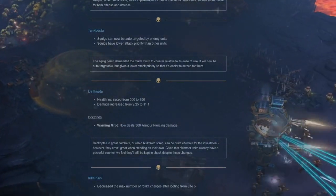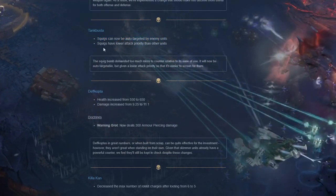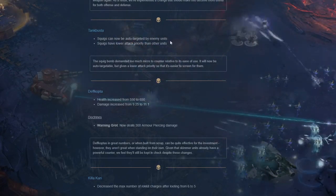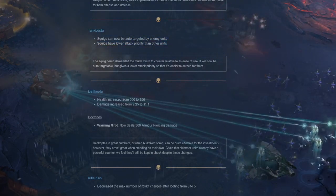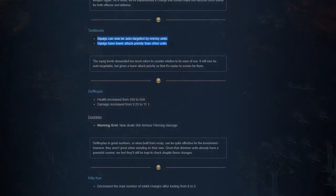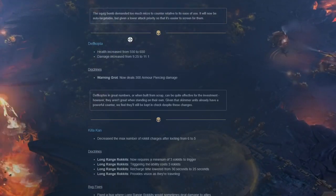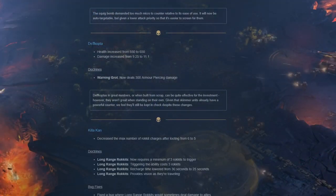Tank busters: squigs can now be auto-targeted by enemy units, but squigs have lower attack priority than other units. Now you can't just squig-snipe buildings without the player noticing. You can still send a squad to essentially bomb something so the squigs won't be auto-targeted. Big change - love it.